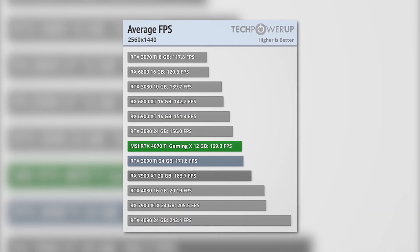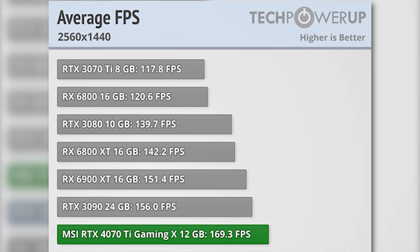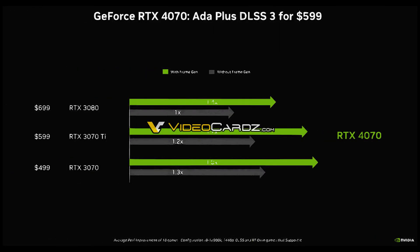For comparison, the RTX 3080's 1440p benchmark results from TechPowerUp also show it to be approximately 20% slower than the 4070 Ti, which aligns with these leaked results and validates the equivalence between the 4070 and the RTX 3080.